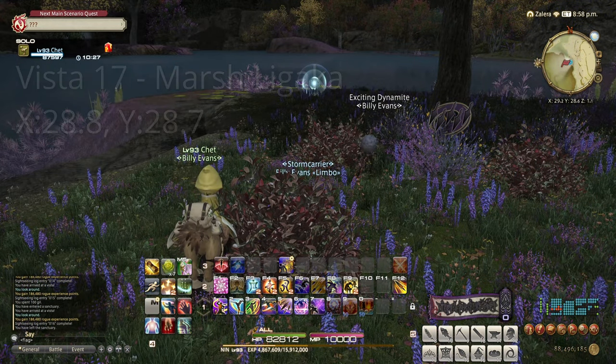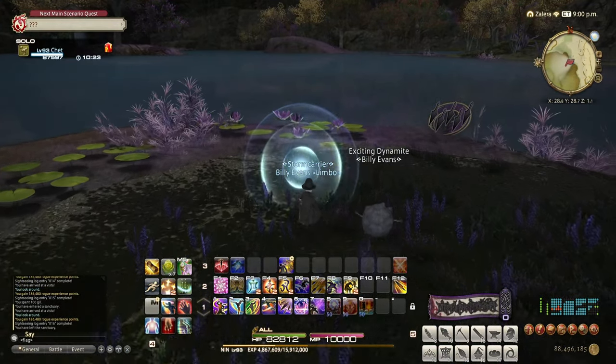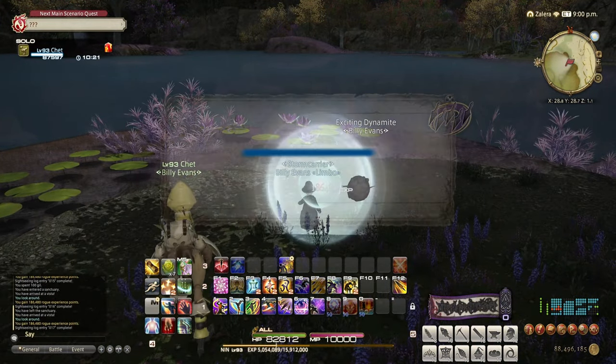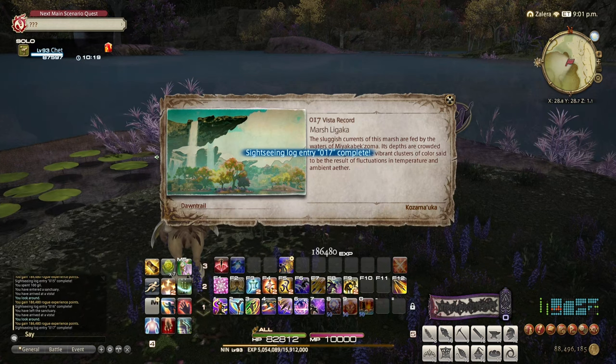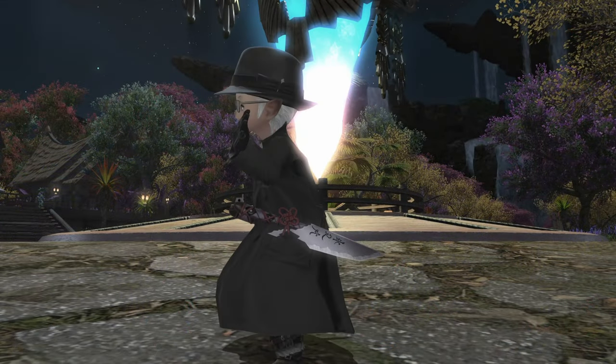Our sixth and final target: Marsh Lugaka at 28.8 by 28.7. This is on the northeastern edge of the lake, so go ahead and use Lookout, and you'll get this one unlocked, finishing your sightseeing log for this zone.